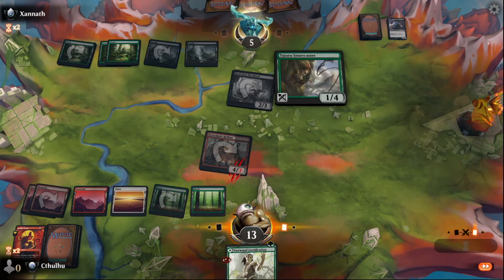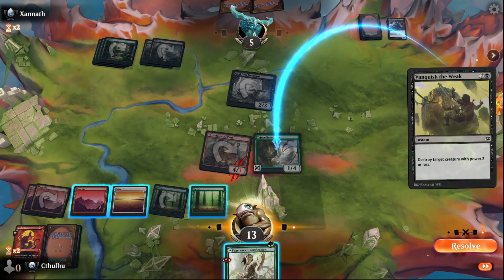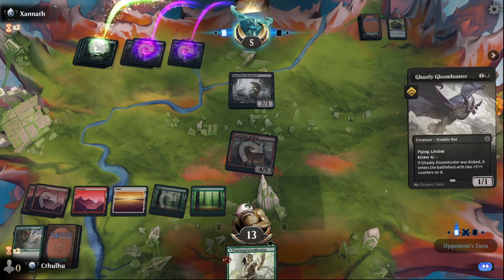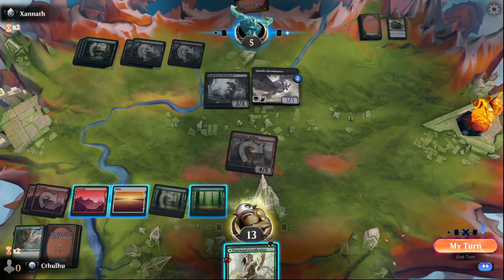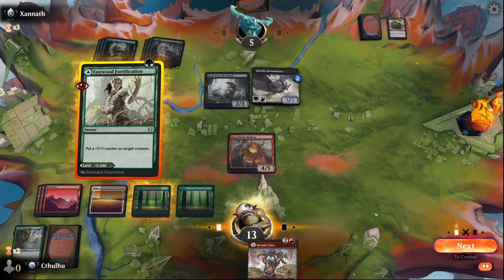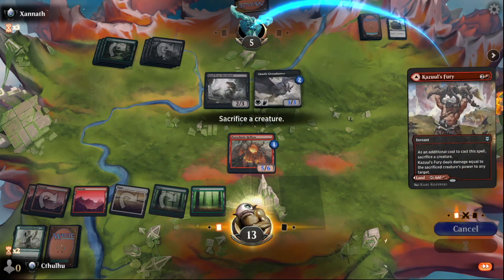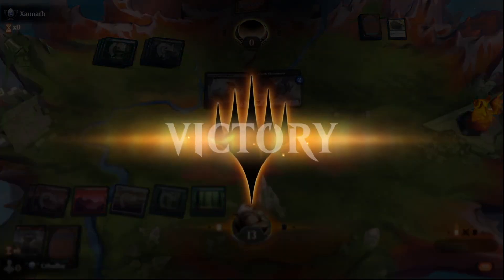End turn. They know about the Fortification so it's not really a trick. Vanquish the Weak's fine. If they keep attacking with the Muk Lord they've got to throw something down every turn — that's pretty good. We can just win. Fortification, then sacrifice. And there we go. Take a little break after that.